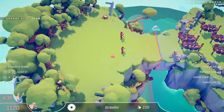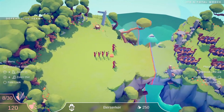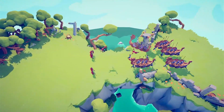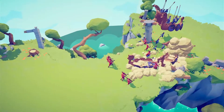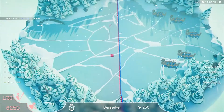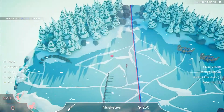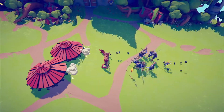As the name implies, Totally Accurate Battle Simulator is all about simulating battles. Tabs requires you to problem solve as you try different combinations of warriors in an attempt to defeat the other team. You choose a selection of warriors from different categories to create your ultimate army, but every battle you have a budget, which means you have to think about the best combinations of warriors to use.